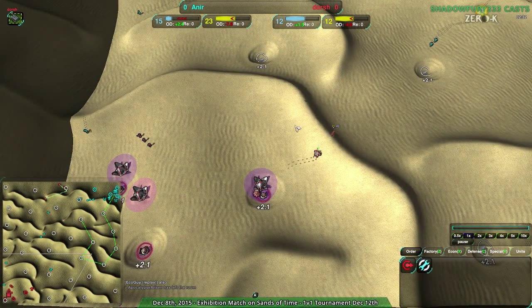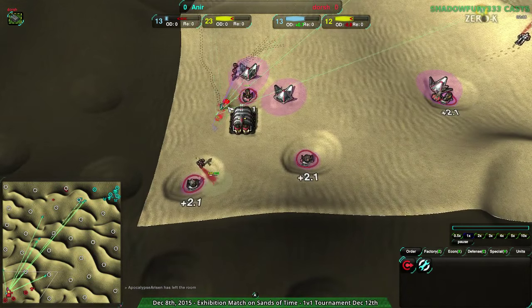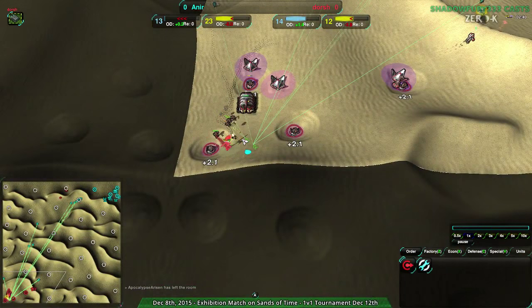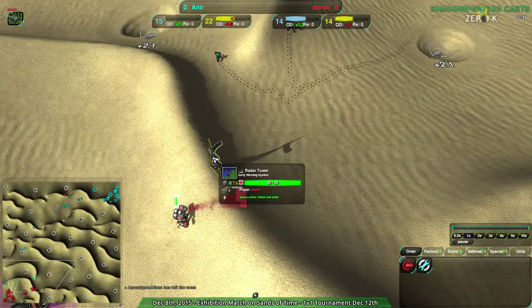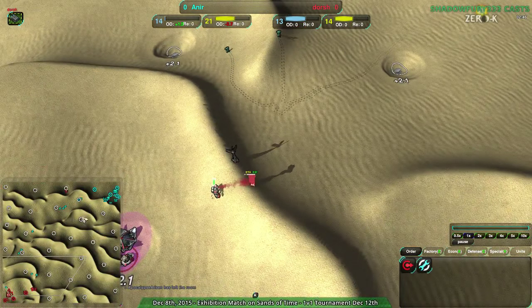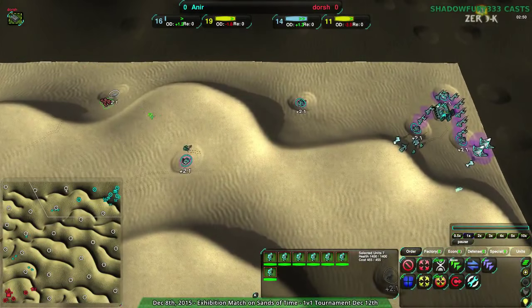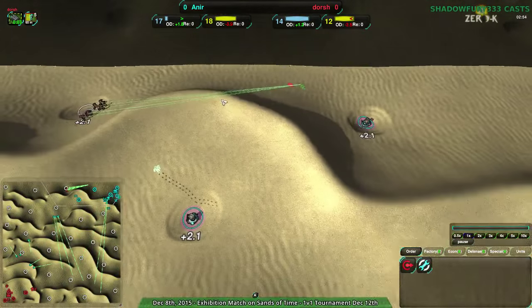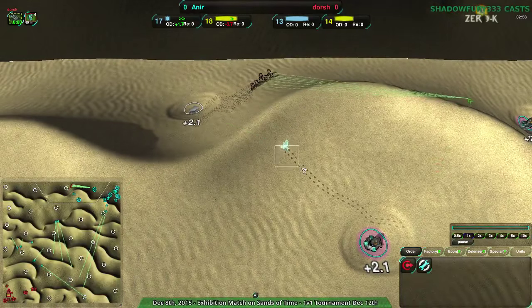This map basically stuffs radar. It's not worthless, but you have to place more than you would on a lot of other maps. On flatter maps you can place one or two radars and cover the entire map. This one, with all the hills, is very difficult to have radar in good places — and because you have to put it on the hill, it's very vulnerable to attacks from the other side.